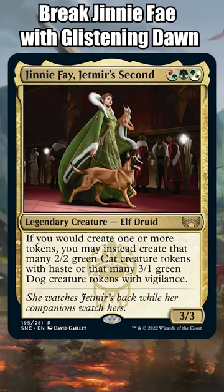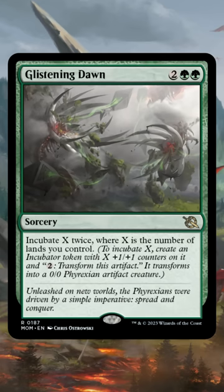Here's how you can use the new March of the Machines rare, Glistening Dawn, to break Ginny Fae Jetmere's Second. When I first read Glistening Dawn, it seemed like one of the weakest cards in March of the Machines.